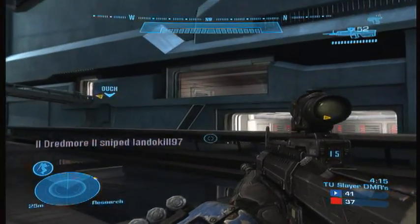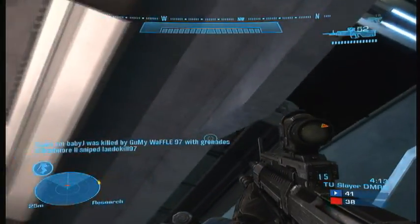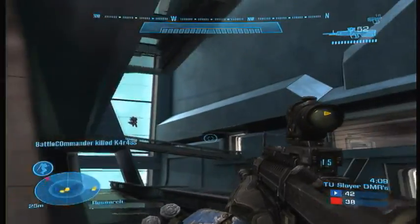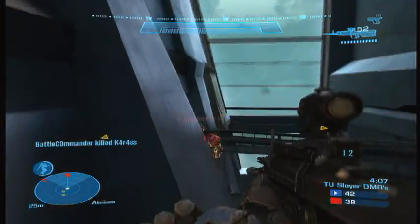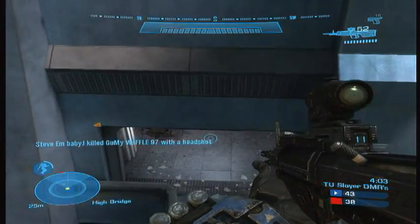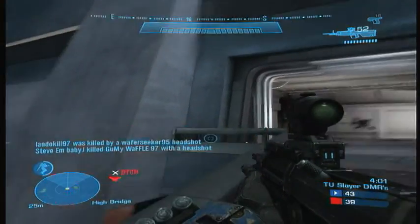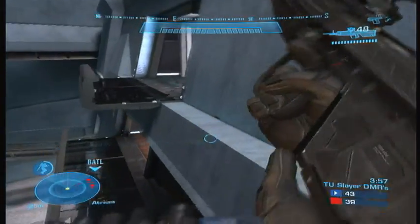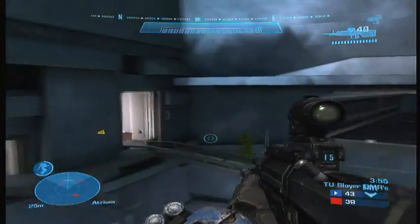Whenever you use a jetpack, always try and be discreet — don't overuse it. Don't believe you can fly, just glide your way to victory. Again using the jetpack effectively here, just creating a bit of a nuisance for the other team — making them worry about me and shooting the other players. It's a good play, it's a smart play. Just shooting anyone that comes up — it seems to work.